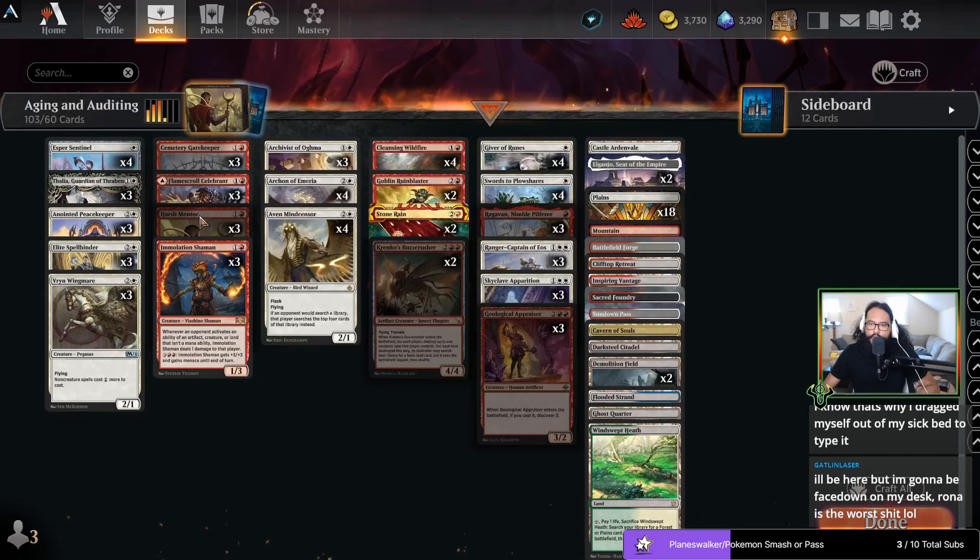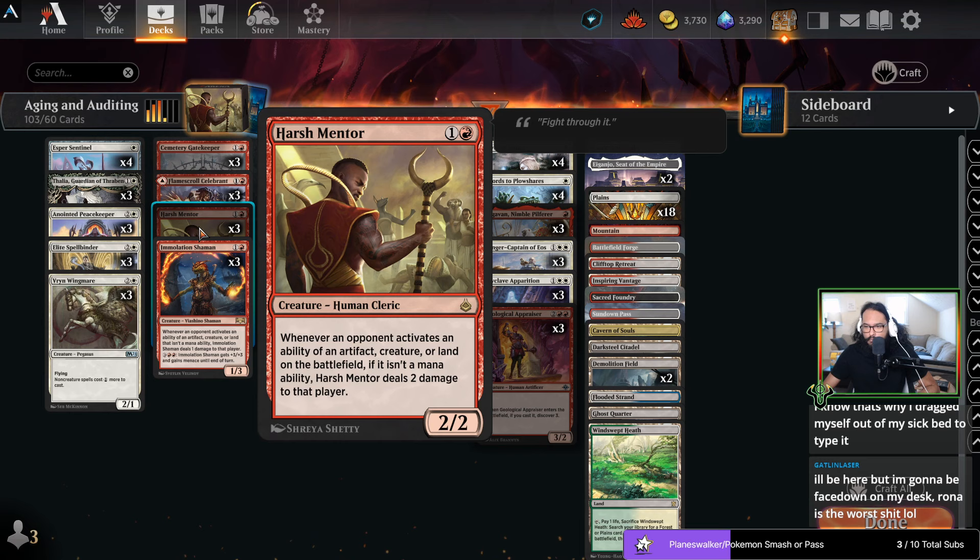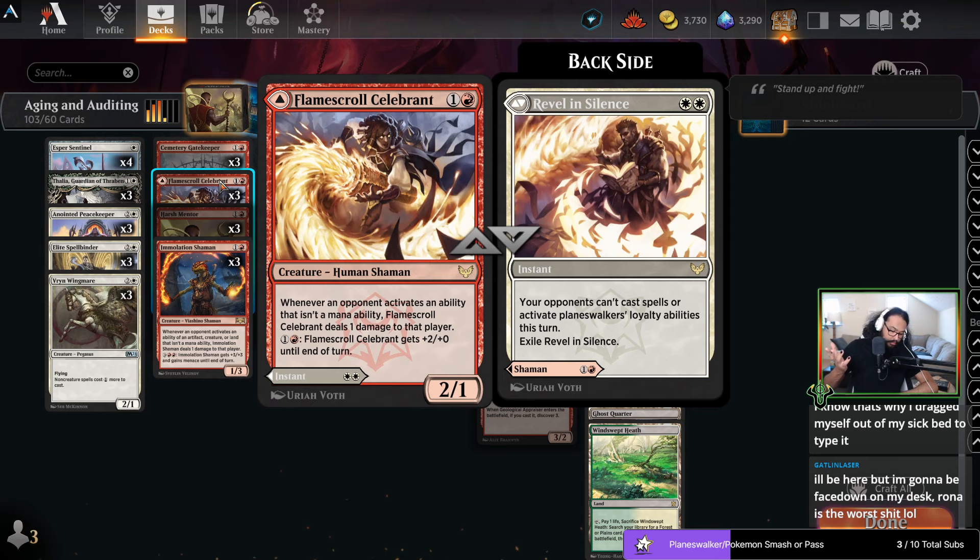Now we have the kind of 'punish you for using fetches' cards. I like Harsh Mentor because it's not limited to just fetch lands. I do wish it included enchantments but I understand that red isn't really allowed to do stuff like that. I like that it affects artifacts so that on subsequent activations of the One Ring it will continue dealing damage to them, which is quite nice. The benefit of Immolation Shaman is one it has a mana sink, but on the flip side being able to potentially shut down someone who's doing a combo would be very helpful.